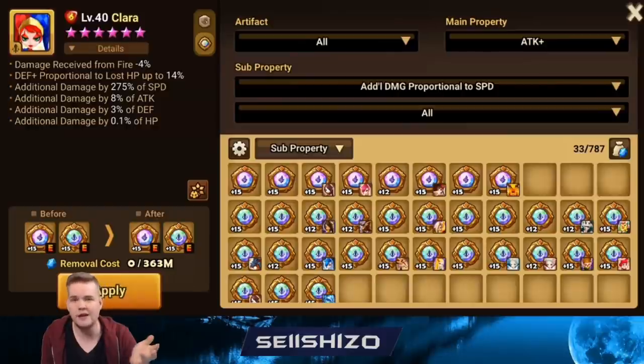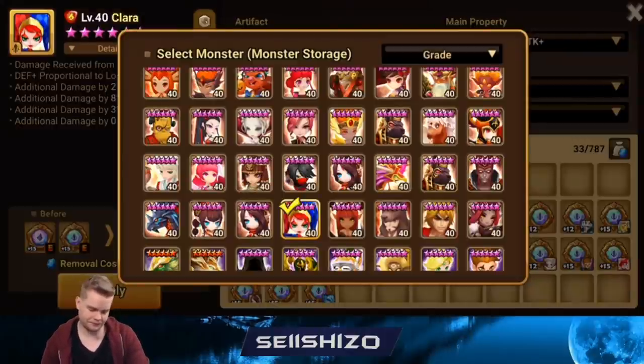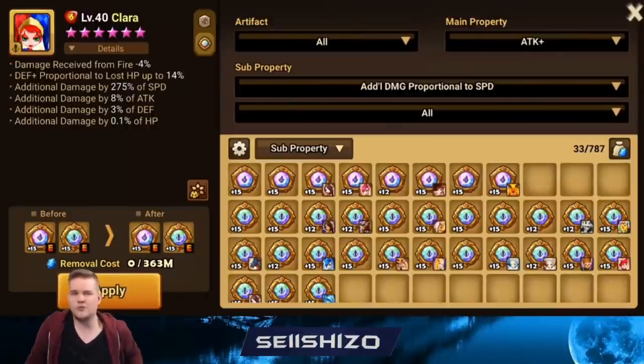After accuracy for Clara, I'd just do additional damage from speed or attack — that's probably what she does, and any other stats aren't really necessary. If you have a tanky Clara you could go damage reduction from water in case they Alicia or Pisama you. In general for defense, a lot of what you want is to predict what you're going to be countered by and put those artifacts.